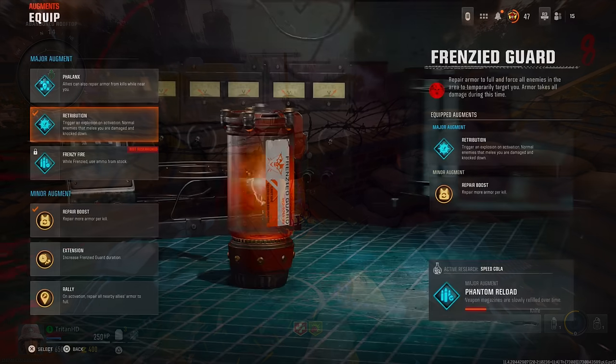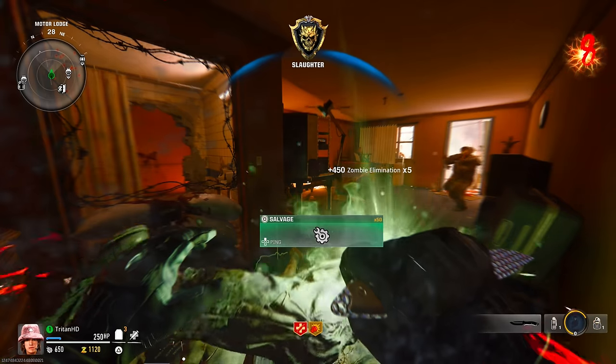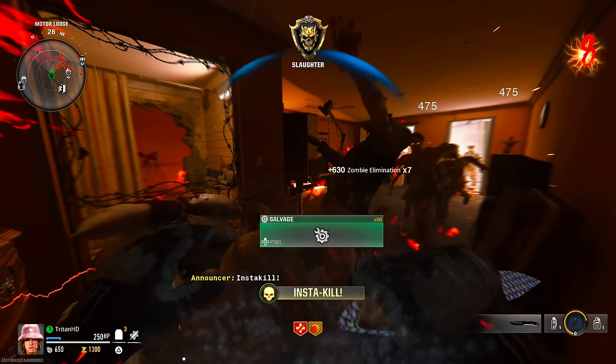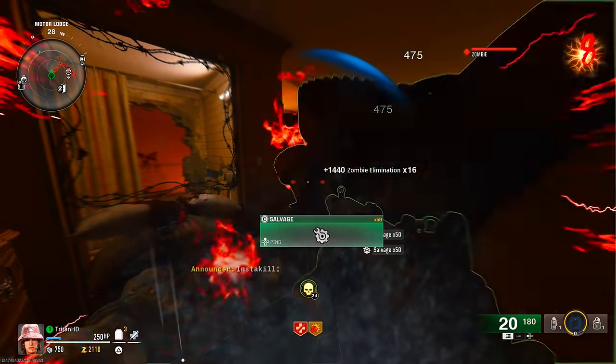The first one is Retribution — it triggers an explosion on activation, and normal enemies that melee you are damaged and knocked down. In this case, they literally damage you and then die instantly. I'll tell you a little bit more about that after this.